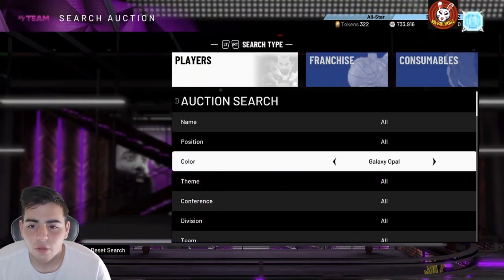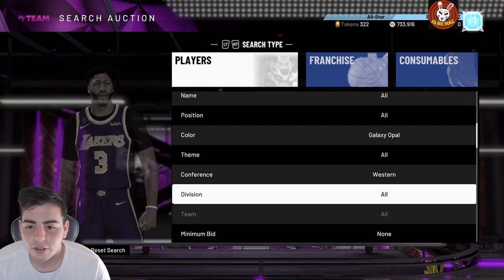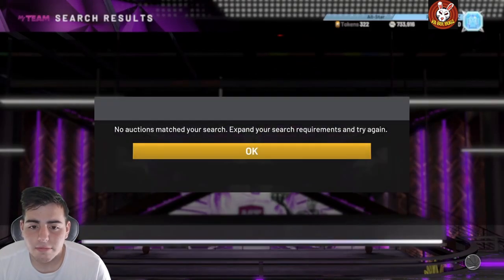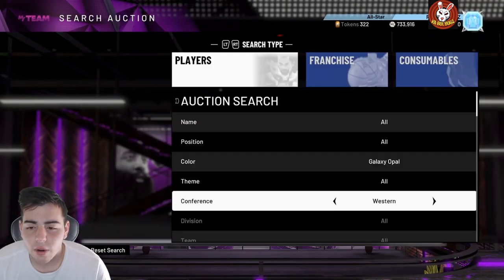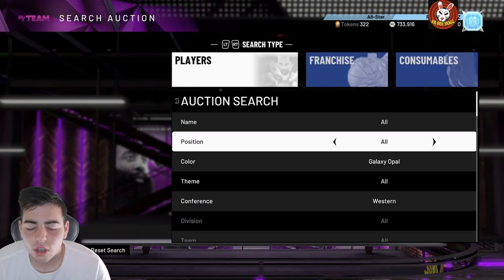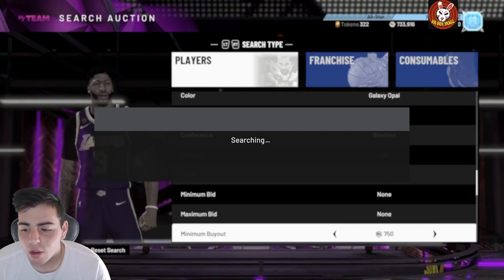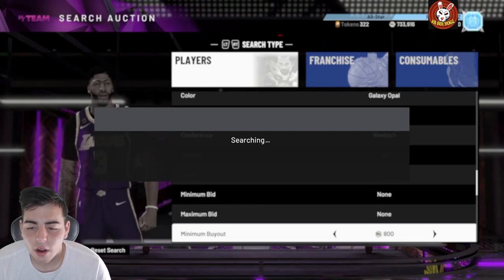For the opal filter — let's use the Western conference — you always want to go as fast as possible on minimum buyout. See how quick the auction is going with no searching bar at all? Once you start going too fast, that searching bar pops up, and you do not want that. Going slightly slower with just one extra millisecond actually keeps the searching bar from appearing.